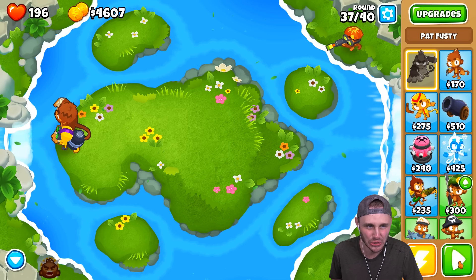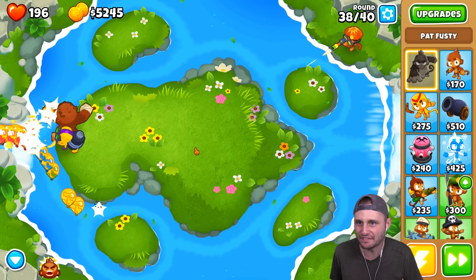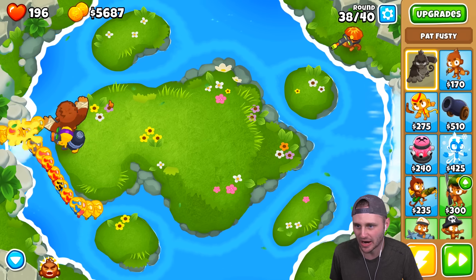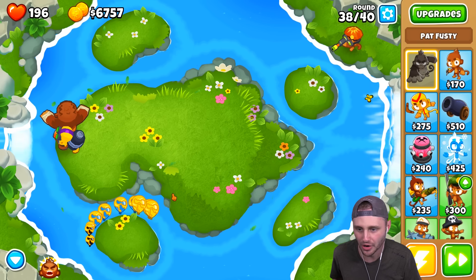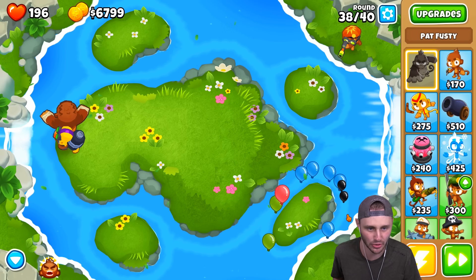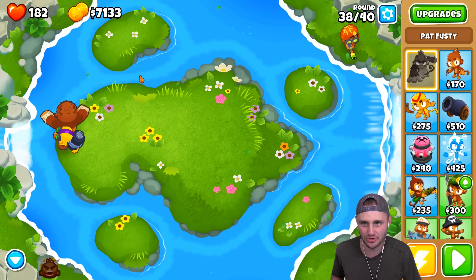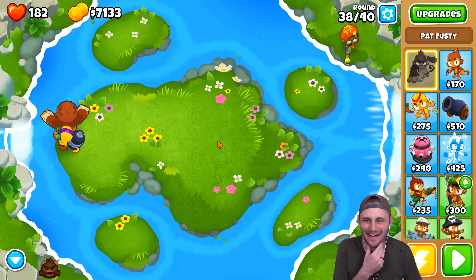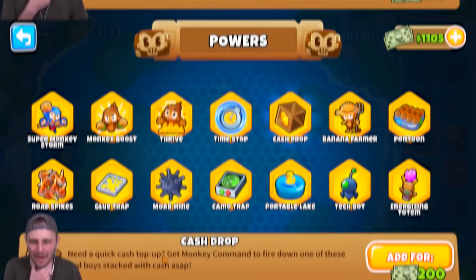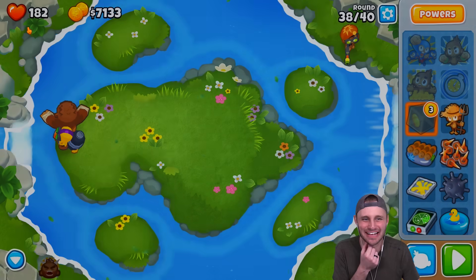I can level up to level 8 — increase attack speed. Five rounds left and I need to level him up twice. Come on! I'm gonna lose lives here — no I'm not! My sniper's too OP. $12,000 to level him up to nine, four rounds left. Please, monkey man! Ceramic balloons — oh no. I might have to buy myself a cash drop. Actually, I pressed go on accident.